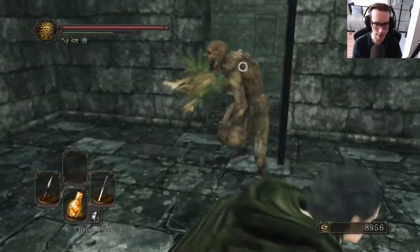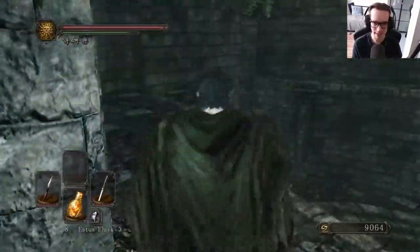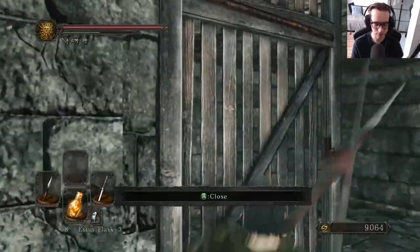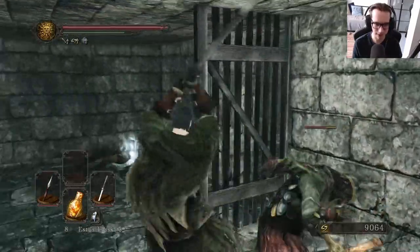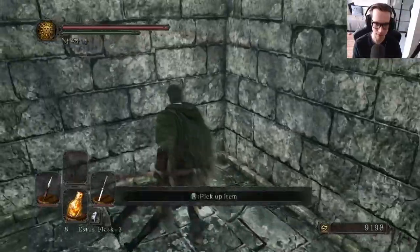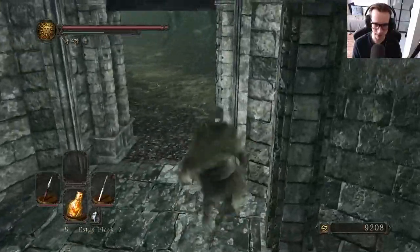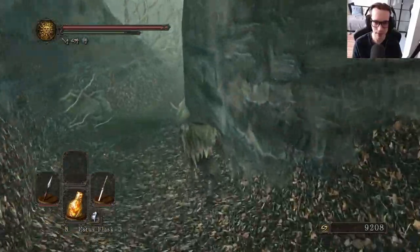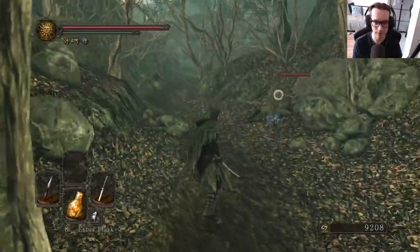I'm just gonna have a look around here. The one thing I'm still missing and slightly concerned about is the Coal — the Doll Amber, that's what it's called. Because I'm pretty sure I did look through the Iron Keep fairly thoroughly and I didn't see it. So there's a slight concern that either I missed it, or it's further on up in the game. If I missed it, that's gonna be annoying.